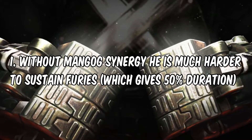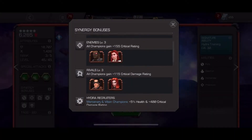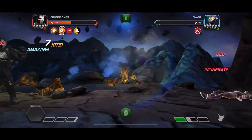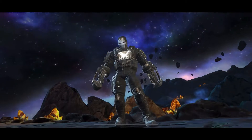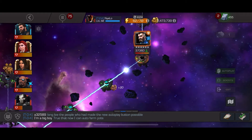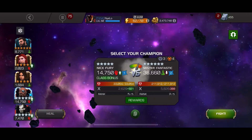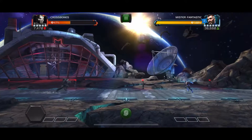The Mangog synergy gives a 50% fury duration boost, so if you don't have Mangog — which most people don't because he's a relatively new champion — it's going to be a lot harder, there's going to be 50% less duration, and that's a really big difference. All the videos you've seen from other YouTubers, most people have been using that synergy, and that's why their furies may be looking like they're lasting a bit longer.